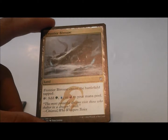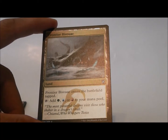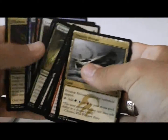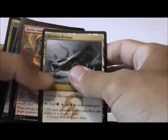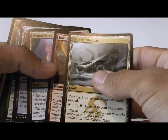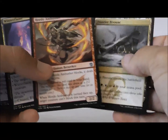And Frontier Bivouac — this is the Temur triland that enters the battlefield tapped. I like these; I take them pretty highly. That said, I don't want to move in on Villainous Wealth right now, although it does seem very interesting. I'm just nervous, I guess. I'll take Frontier Bivouac from this pack because I think the mana fixing is really important to take early. It gives me three mana colors, so that's really cool.